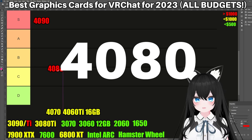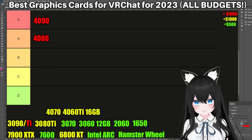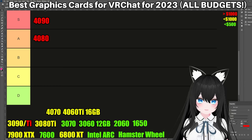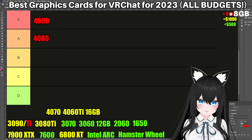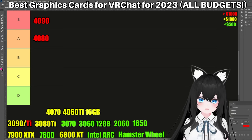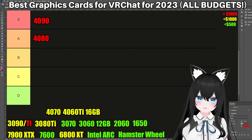So next up is the 4080. This guy is going to go all the way up here, surprisingly. In normal games, the 4080 actually gives 20 to 30% more power than the 3090 at 4K. VRChat is not a normal game. In my experience, because the 4080 has 16 gigabytes of RAM, it's just not enough for the biggest events and parties in VRChat. My laptop has a 3070 with 16 gigabytes of RAM and it gets full sometimes. My desktop where I have a 3090 with 24 gigabytes of RAM rarely fills up, if at all. But the good news is that outside of the biggest events and parties in VRChat, the 4080 is going to do just fine.